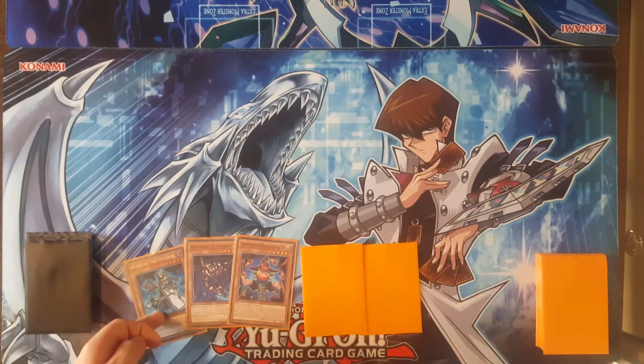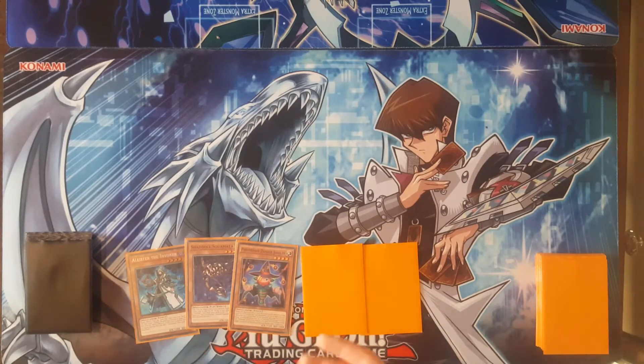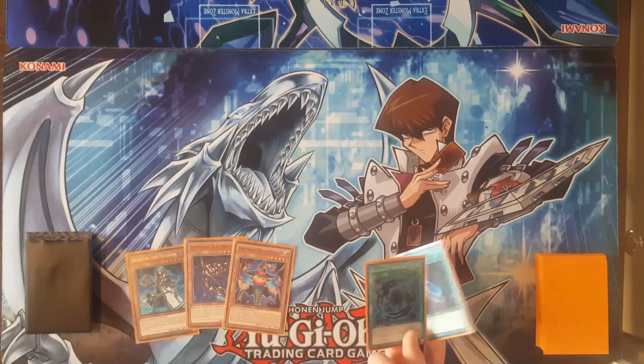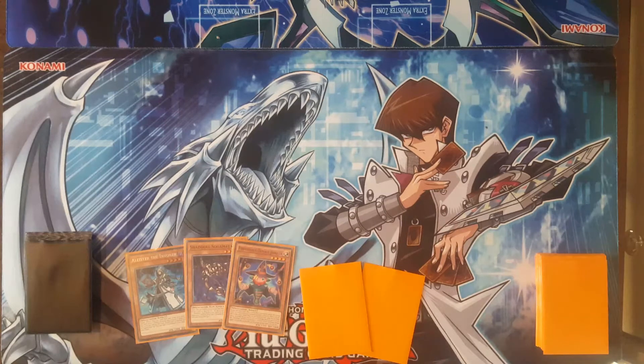You'll need Alice the Invoker, Shadol Skullmata, and Damage Juggler. Any way to get to Alice the Invoker and any way to get to ReShadol Wendy — Damage Juggler — you've got to have in your hand. And two random cards, which in this case are Terraforming and Shadol Fusion. If you get Trick Clown in your first hand, which is what you get off of Damage Juggler, then it's no biggie. You can just add Hat Trigger instead to discard off of Alice the Invoker of Madness. I'm just saying all this now so I don't have to say it during the combo.